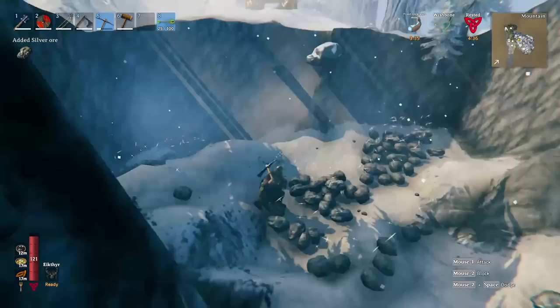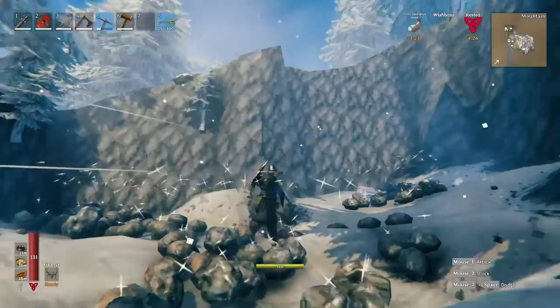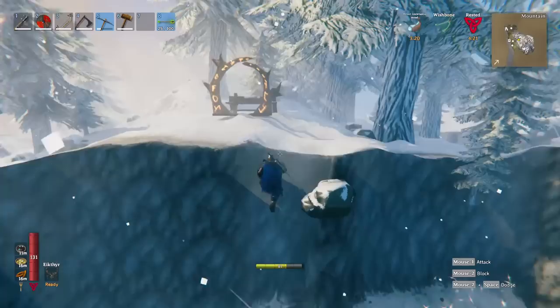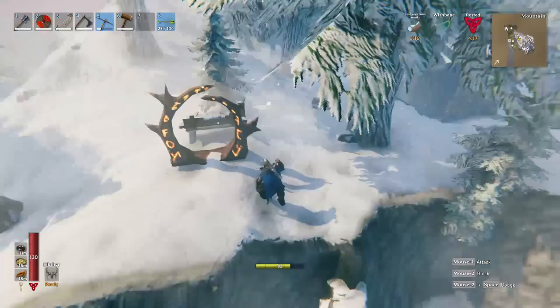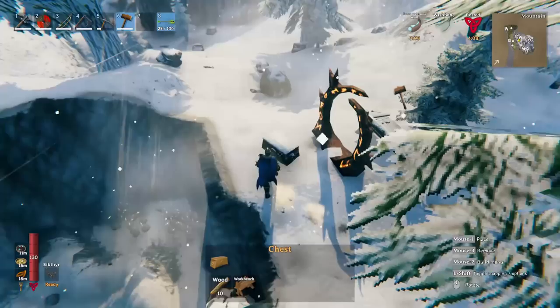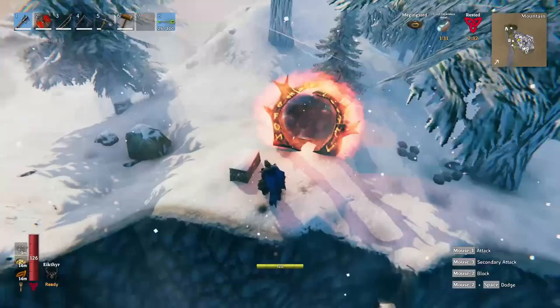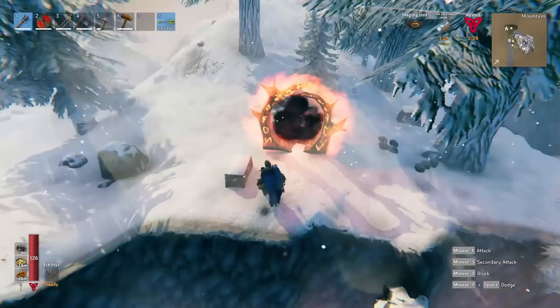Yes! That lag was brilliant - we just mined the whole thing. Instead of tapping the silver vein hundreds of times, you tap the earth underneath, which is much easier. The portal is right here. We can't take silver through portals, so we're going to drop our stuff in a box so it doesn't despawn, keeping it with everything else to grab later.